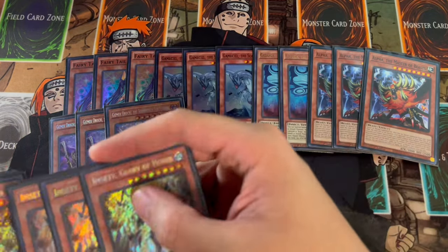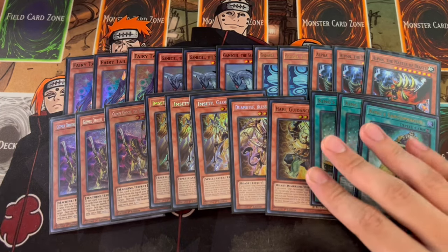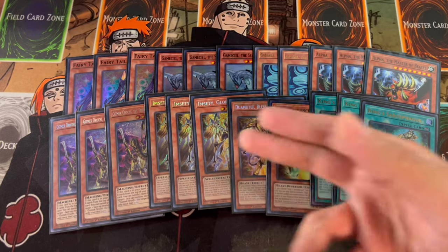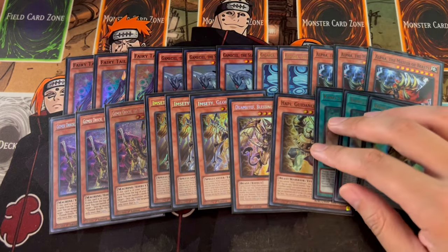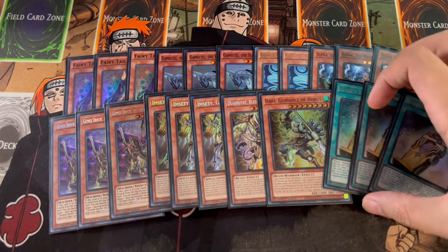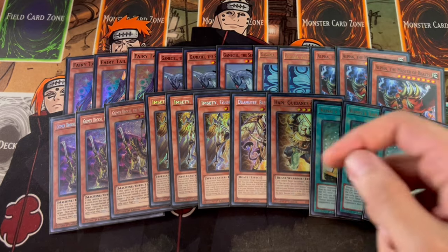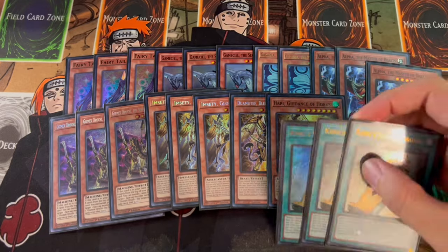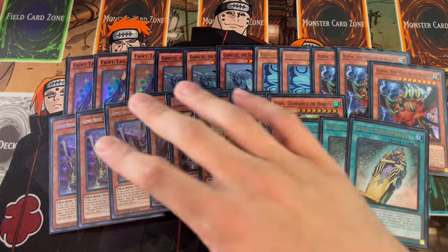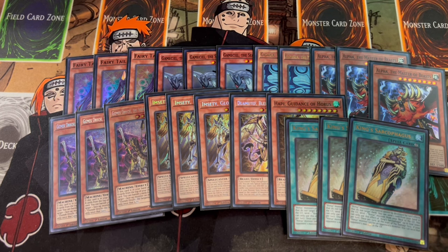Then of course we have the Horus package, and I want to talk about why Kaiju Horus makes so much sense. We're playing three Imseti, one Domatef, one Happy, and three King Stark. Being able to dump the Gizmec with any of these is really powerful because it gets it in the graveyard — Gizmec can summon itself back from the graveyard. These cards get themselves onto the field and they're all pretty big monsters; Happy is 3,000 attack and gains more. Using them to make your rank eight plays is really powerful, and it's a consistency engine for the deck. Imseti helps you draw an extra card, Domatef also helps you draw cards. These cards help you set up your OTK, set up your own boards, and break boards as well.